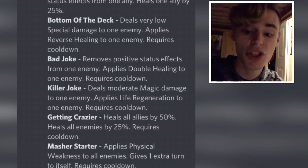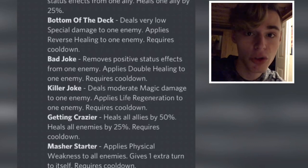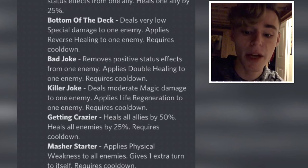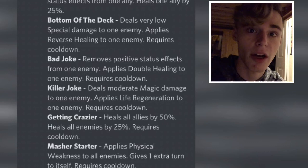The next one is Bad Joke: removes positive status effects from one enemy, applies double healing to one enemy, requires cooldown. Basically what that will do is make your reverse healing do two times more damage, which is very good. You're definitely going to want to have a move that has double healing on it for the enemy team.